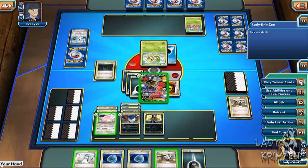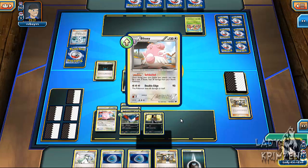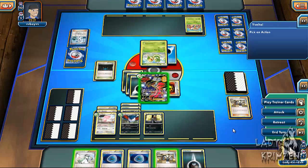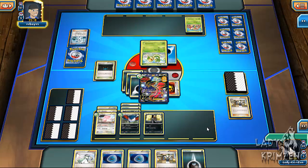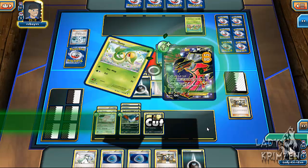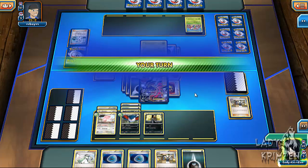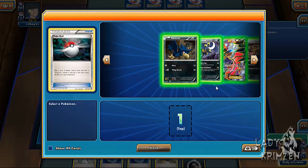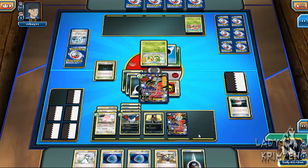I play another Energy onto Honchkrow and try Softboiled again — I thought I flipped heads but it was tails again. This is the last free turn I'm giving him. He finally puts a Grass Energy on Snivy and uses Cut for 20 damage to my Eevee EX — Rocky Helmet deals 20 back, leaving Snivy at 40 HP. I flip a Pokeball for heads, then decide to put my second Eevee EX onto my bench and play my final Energy onto Honchkrow.